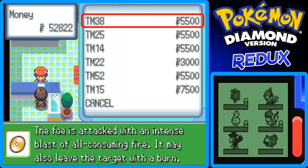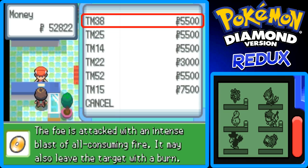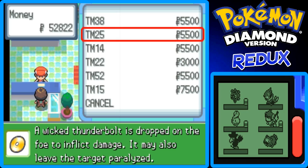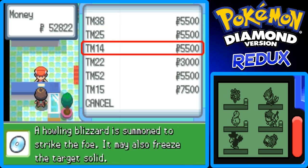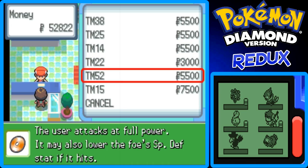Here are the TMs I wanted. Let's go down the list. I think TM38 is Fire Blast, TM25 is Thunder, TM14 is Blizzard, TM22 is Solar Beam. TM15 lowers the target's special defense if it hits — that's Hyper Beam, I think.